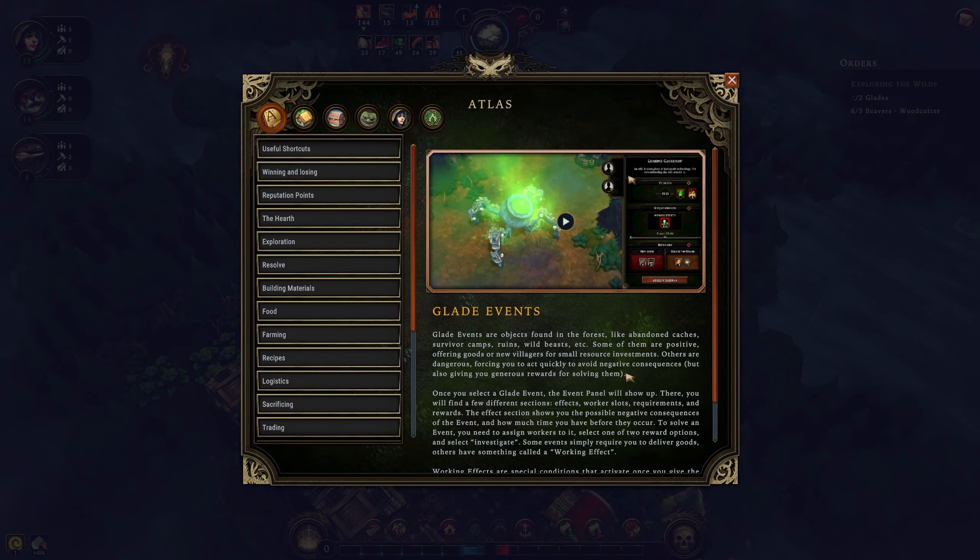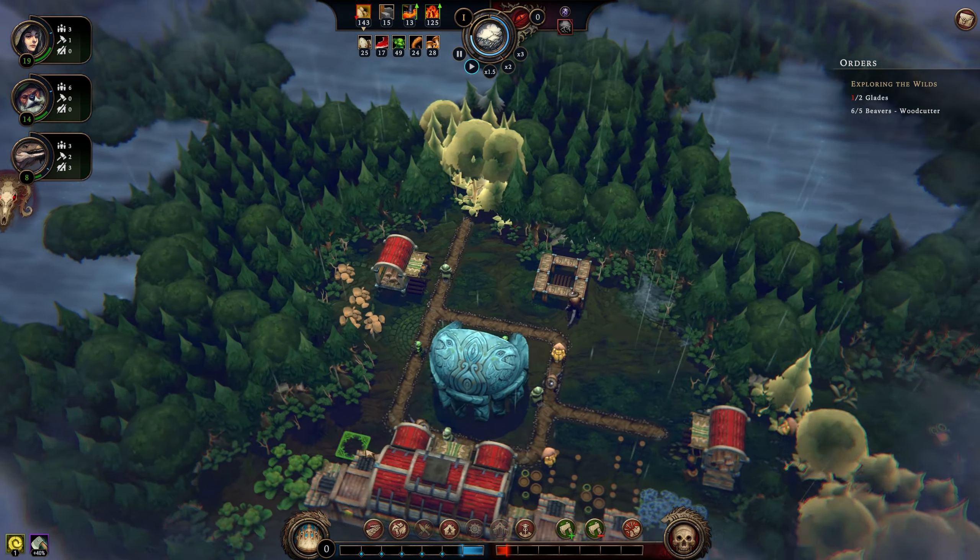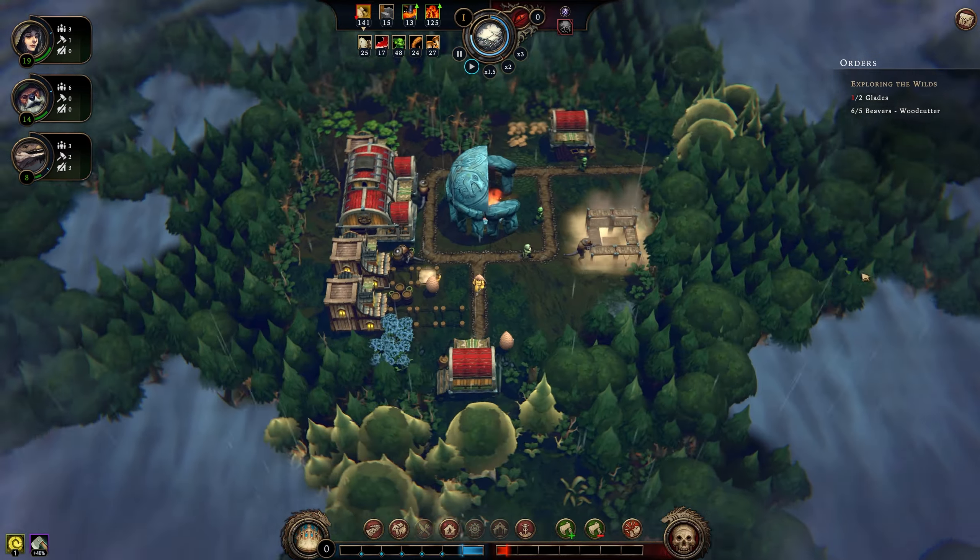Glade events are objects found in the forest - like dens and caches, survivor camps, ruins, wild beasts, etc. Some of them are positive, offering goods or new villagers for small resource investments. Others are dangerous, forcing you to act quickly to avoid negative consequences. Once you select a glade event, the event panel shows up with different sections: effects, worker slots, requirements, and rewards. Some good, some bad - they do things for you.